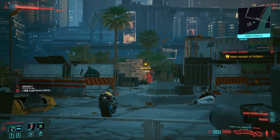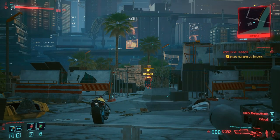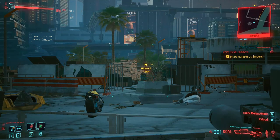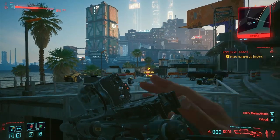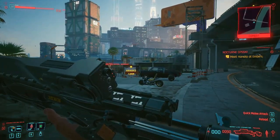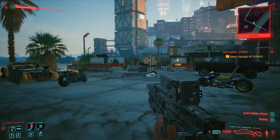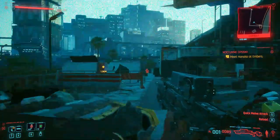Another cool thing about smart weapons: once you lock on the enemy, you don't actually need to look at them directly. I'm still new to this weapon, but I learned that I just need to lock on the enemy, move behind cover, shoot in the air, and the bullet will curve up, sideways, or down and still hit them. You can eliminate enemies behind cover without even facing them.